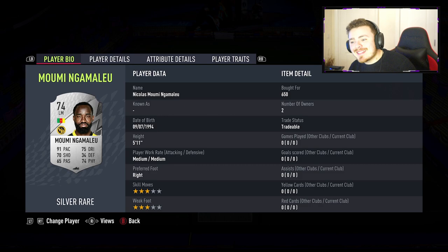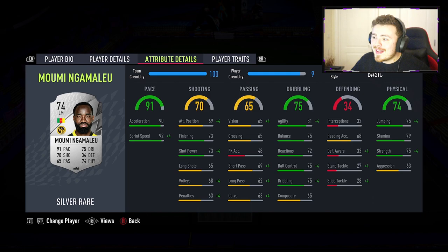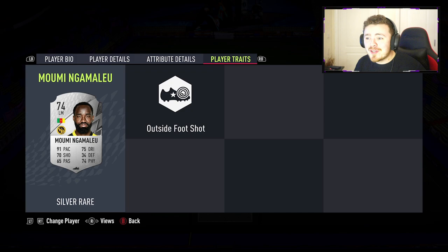Moving up to the front three, we've got a fantastic looking card — only three star/three star, 650 coins, really really cheap. It is our boy Nicholas. Looking at the stats he is absolutely rapid with very consistent jumping stats across the board. He's got a bit of physicality to his game and decent finishing and shot power. And the outside-of-the-foot shot trait — that is a massively underrated finishing trait.